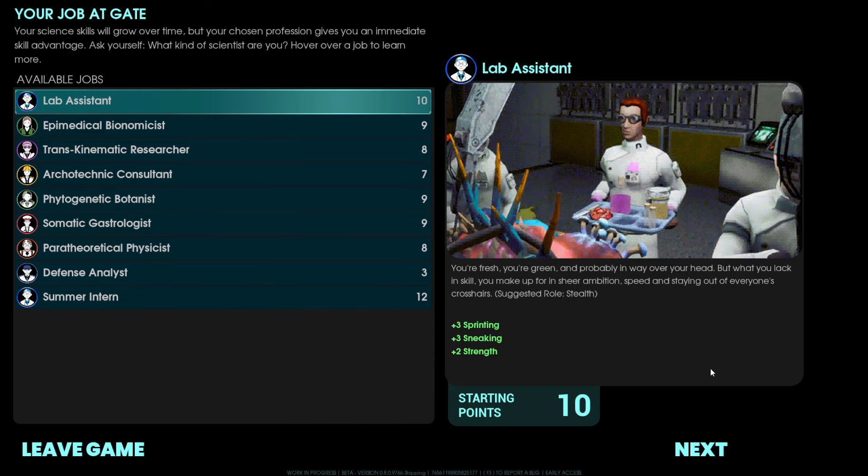So after completing the tutorial and jumping into the game, the first thing you're going to have to do is choose your job at the Gate facility, which is the lab you're going to be working at. You're going to notice there are several different jobs you can choose from. Each one of these jobs — you could consider them classes. So the first one, Lab Assistant, is the stealth role. You get plus three sprinting, plus three sneaking, and plus two strength. You also have ten attribute points which you can use, which we'll talk about in just a second.